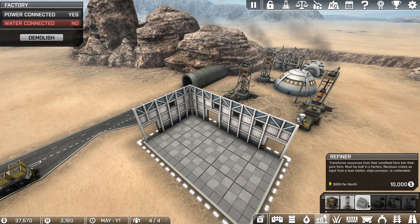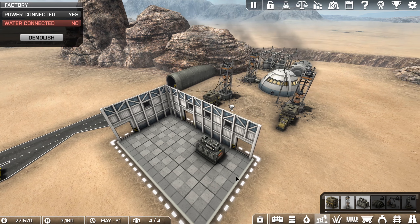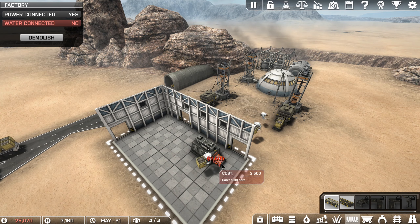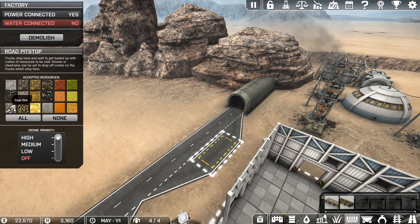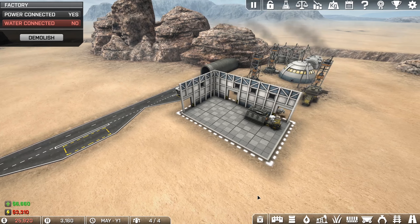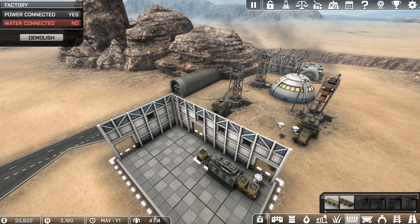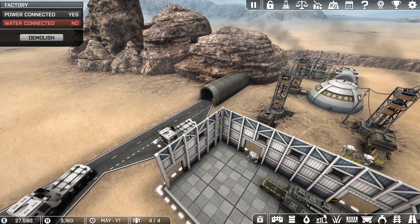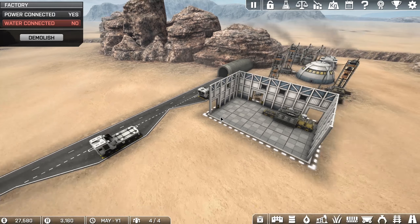We're going to go for the refiner — we can put it wherever we want. We're going to build the opposite: a load station, not an unload station. We're going to set those for high priority. We're then going to change our lay-bys to be nothing but coal — not coal ore, just coal. Right now we don't have any source of coal, so the drones are going to ignore it entirely. Then we'll get the unload station and set this one to high, and our drones should start taking coal to the trucks.